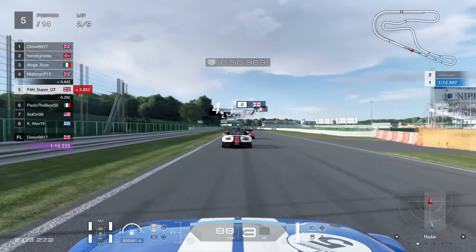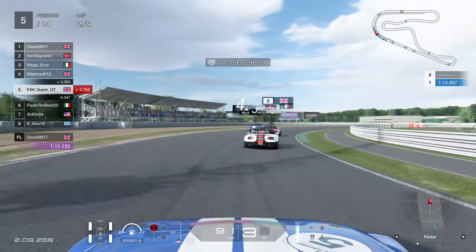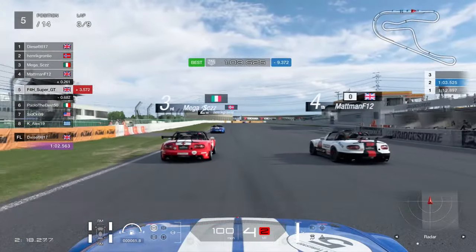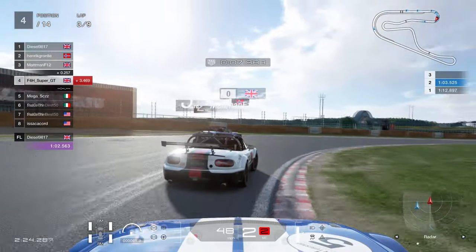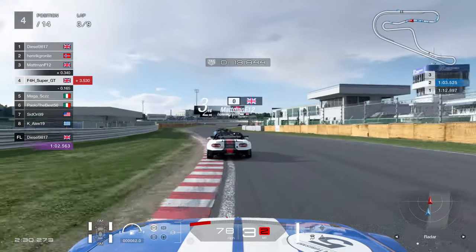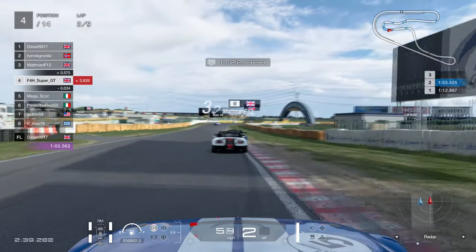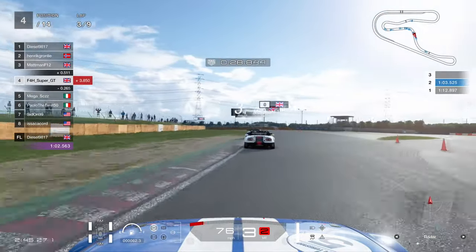Up into fifth position as we come up towards the final corner of lap number two — seven to go after this one, Matman just in front of us. When you're trying to make your way through the traffic as quickly as possible, you don't want your big opponent — Matman in this occasion — to get too many people ahead of you. So we're just going to follow him through here, park ourselves on the inside, and when he creates the opening, follow him through and take the position with him.